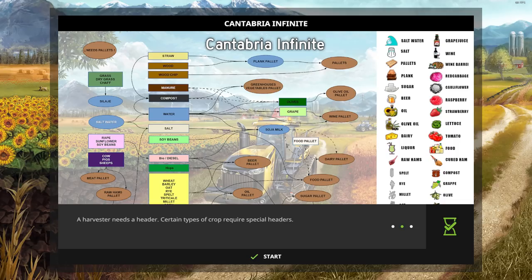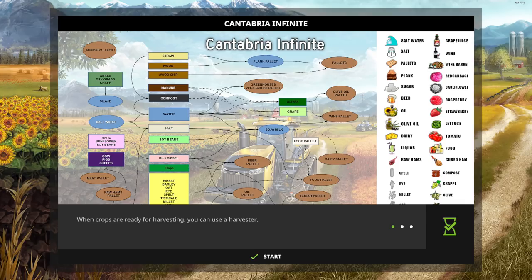You can actually see some of those added products there on the screen. When you start up this map you're greeted by a very nice loading screen that tells you quite a bit about what you need for your factories. The file size is 624.19 megabytes and there are 35 fields on this map.